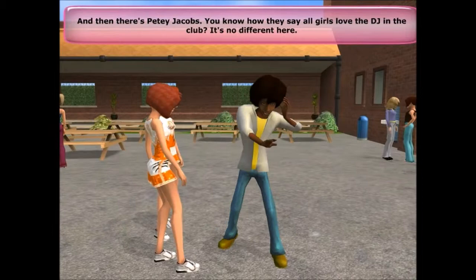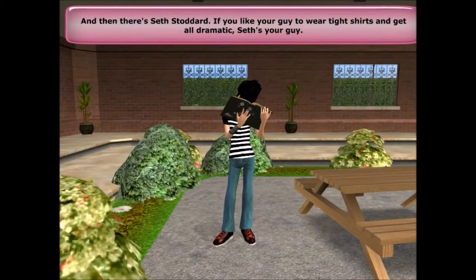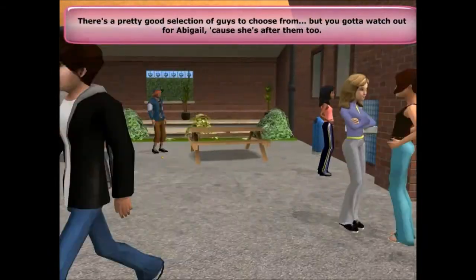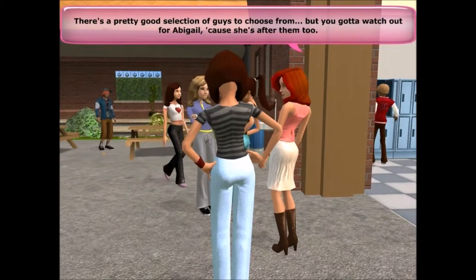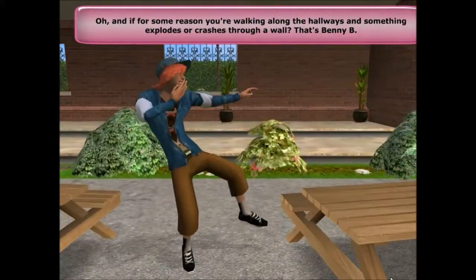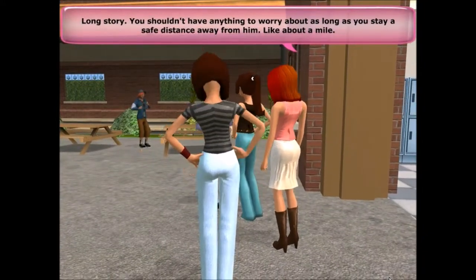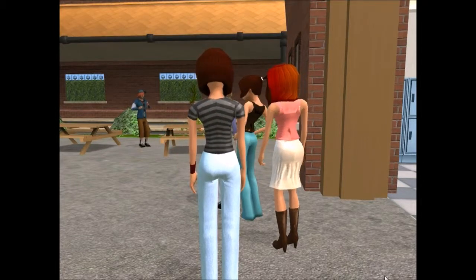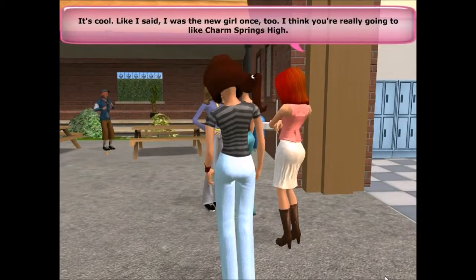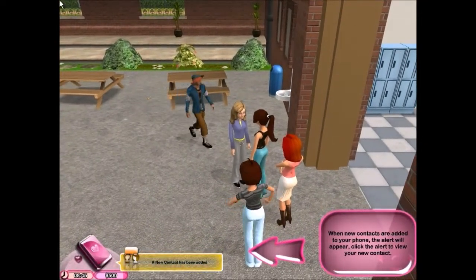'Let's start over there - that's Chuck Majors, basketball star and possibly one of the hottest guys in the school. Then there's PD Jacobs - all girls love the DJ. Then there's Seth Stoddard, if you like your guy to wear tight shirts and get all dramatic. You've got competition from Abigail though. And if something explodes or crashes through a wall, that's Benny B - stay a safe distance away, like about a mile.' The bell rings to go to class.